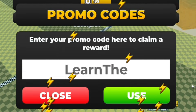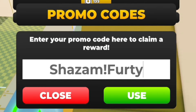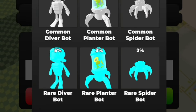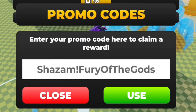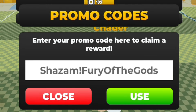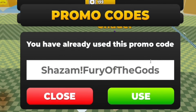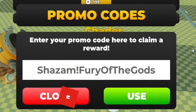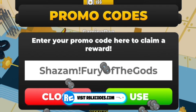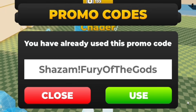After that, redeem the code 'shazamfuryofthegods' — S-H-A-Z-A-M-F-U-R-Y-O-F-T-H-E-G-O-D-S. Redeeming this gives you a double movement speed boost, which is really useful in this game as it helps you pull heavier objects faster, gain more energy, and therefore get a ton more strength. I'd highly recommend redeeming that one.